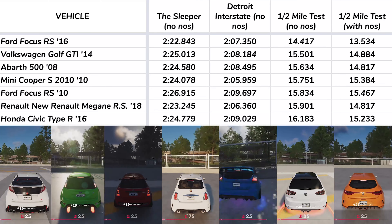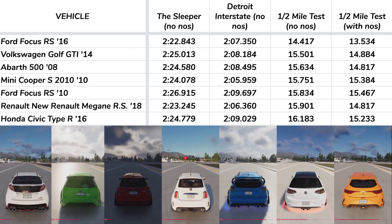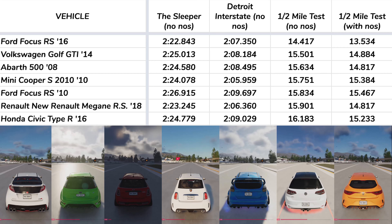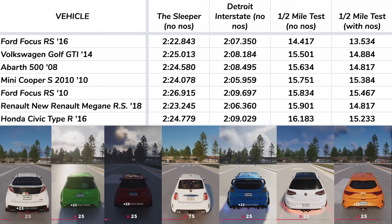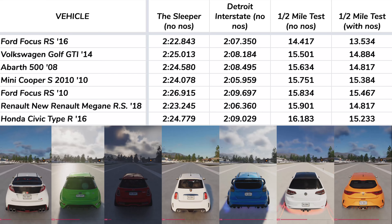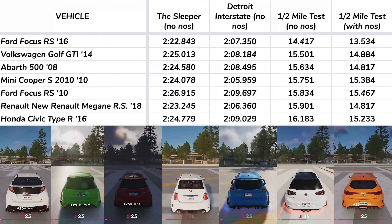With no NOS, the 2016 Ford Focus RS ran the fastest time of 14.417, with the Golf GTI about a second behind at 15.501. As you can see, the times for the rest of the cars are very, very close. The difference between the fastest car and the slowest car is only 1.766 seconds. That is not a lot of time for a half mile test.